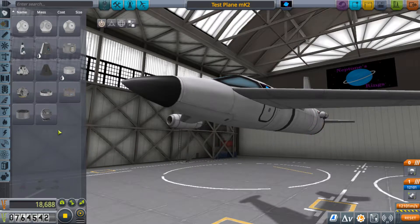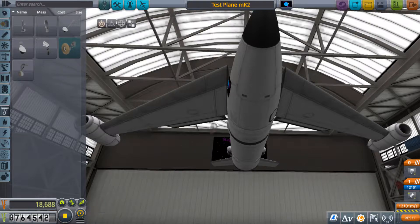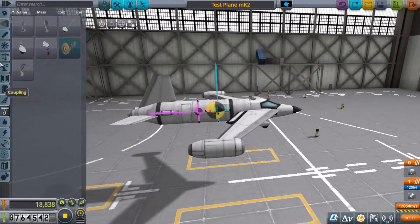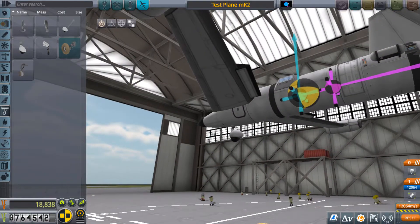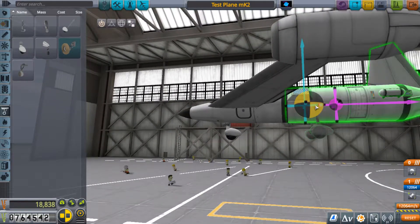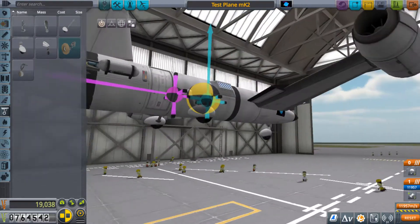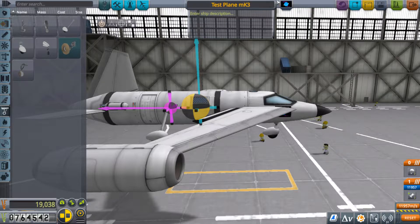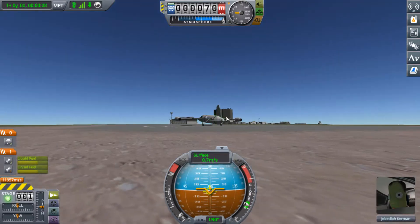We're going to get a little bit more old school — probably the wheels that we should be using are these guys. Let's turn off the angle snap. I'm going to put these guys right about here, just need two of them. A little more out — about there. That should give us a nice wide stable takeoff. Let's see how this goes. Staging is correct. Let's give it a shot, let's not turn on the SAS right now.